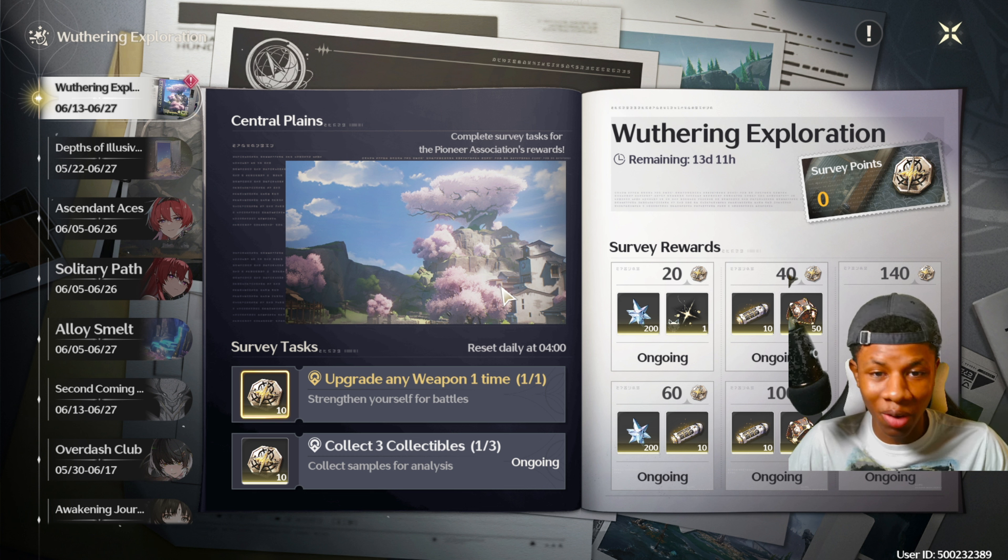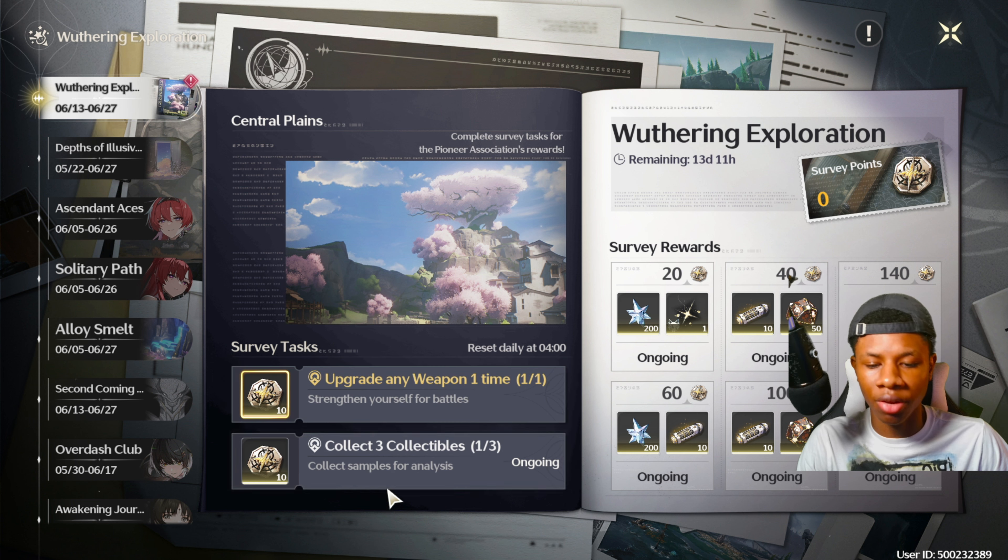A lot of people were messaging me on my Discord saying they didn't know where the survey tasks were. Just simply log out of the game and you'll be able to have access to the survey tasks. Now for this event, the task says 'collect three collectibles.'